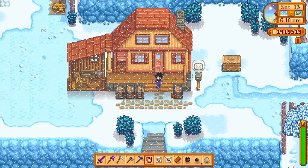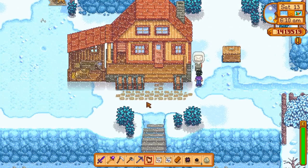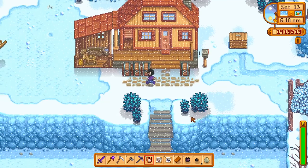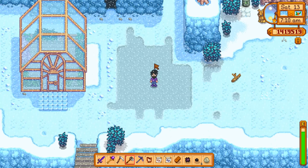Let's see if grandpa is energetic enough to send us one today. It's an empty letter with notes scribbled on the back — the Farmer's Lullaby. That is the one from grandpa, so that works out pretty good. He only sent me one letter — looking at you, Hayley. For this one you want to listen to it. It says 'stand on fertile ground' — which just means hoed ground. Hoe the ground before you play this song, and then we get to hear it. It actually sounds familiar; I think it's close to something in the game.